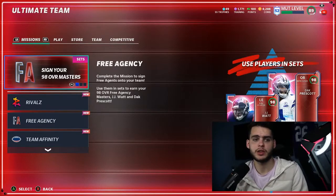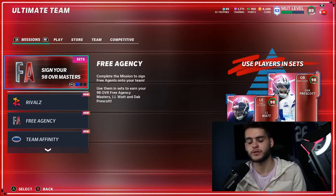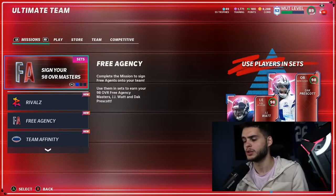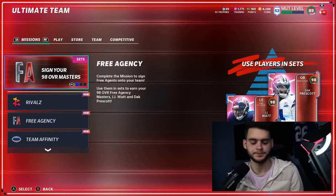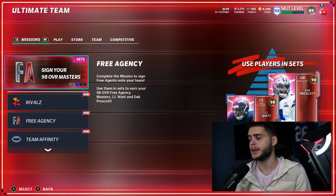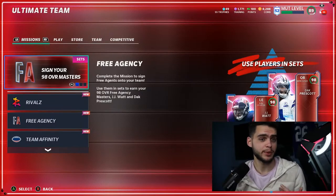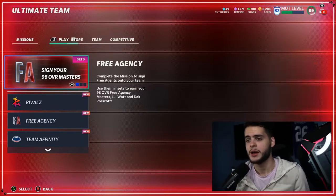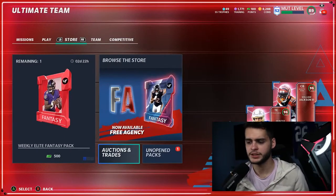Before we get into the video, hit that subscribe button, turn on notifications, come join the family, and give this video a thumbs up. Comment down below your favorite budget piece and when you started playing Madden. If you need coins for any of these budget beasts and don't want to buy packs, head over to Muck Coin Bank, save on coins super cheap, and don't waste money on packs.